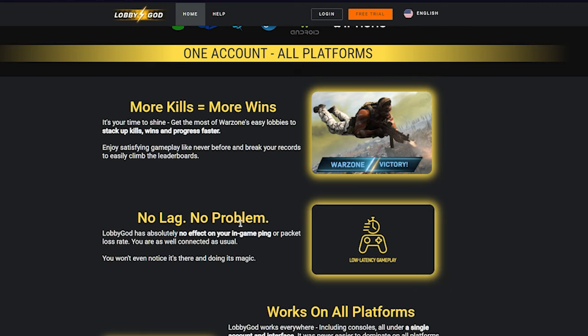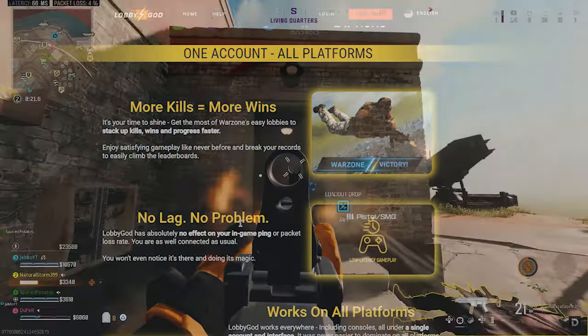To start things off, type in lobbygod.com on your internet browser and you can go straight to the Lobby God Warzone Easy Lobbies website. It's very simple to set up and they do have a free trial. This does work on console as well, and even Android and iPhone if you guys are playing Warzone Mobile. It does work with Modern Warfare 3 and Modern Warfare 2 as well, if you're trying to grind weapons and want easier lobbies or just trying to drop your first nuke.